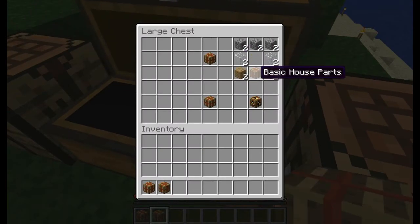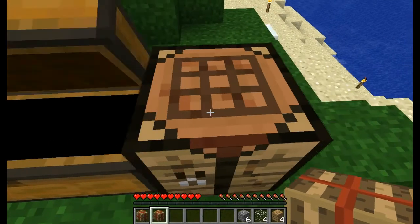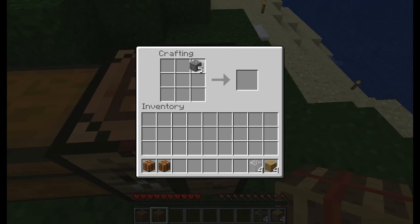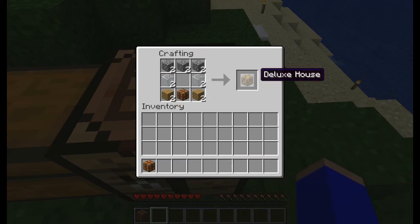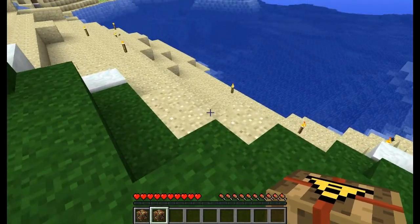Basically if you put this formation with basic house parts or deluxe house parts, you'll get a basic house or deluxe house. Now we're going to put the deluxe house in and we'll get the deluxe house, and then the basic house — I think there's a design difference.